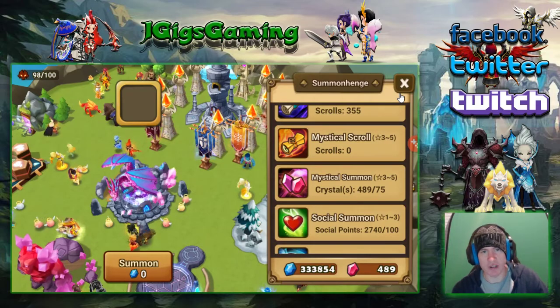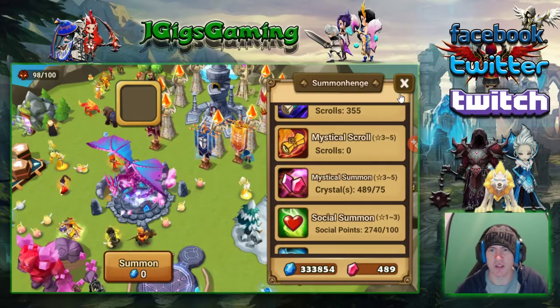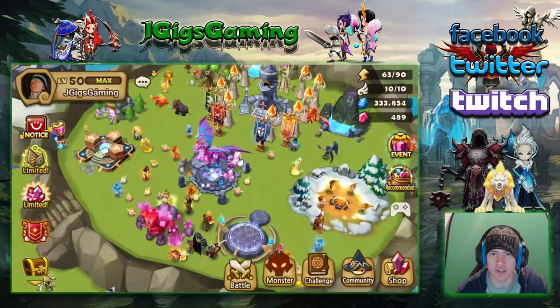You could just summon one monster every day, and by the end of the event you've gotten your premium pack's worth of summons and it's cost you roughly 60-ish percent of what it would ordinarily cost you. That's another way you can do it.